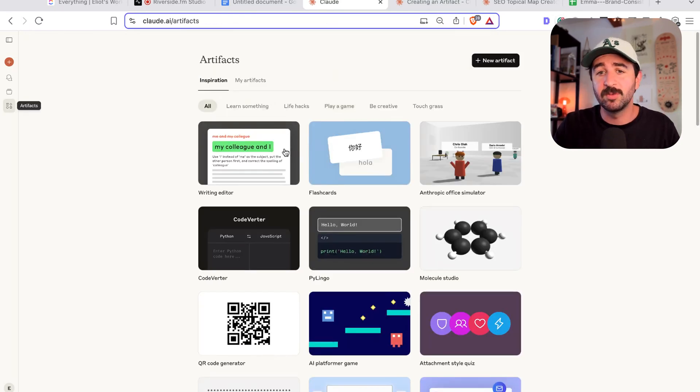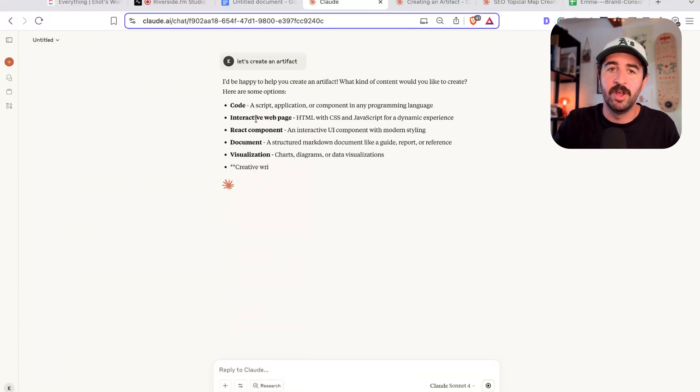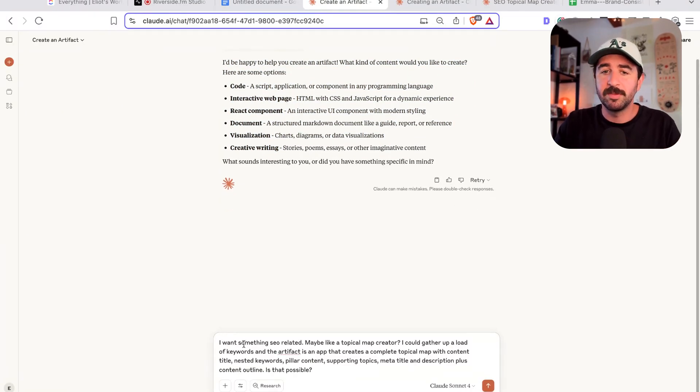You can see what other people have built, but this is where it gets really interesting. I'm going to build something right now in just a few minutes that would usually take me hours and probably cost a bit to actually build and deploy — even a simple tool that's going to help my business and help you as my audience members. So I'm just going to open the regular normal chat here and just prime it a bit, letting it know I want to create an artifact and starting to tell it what I want.